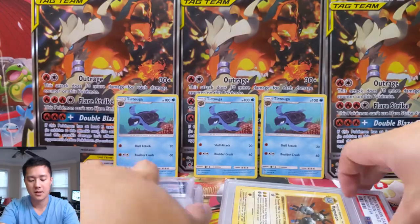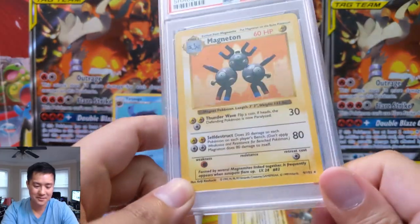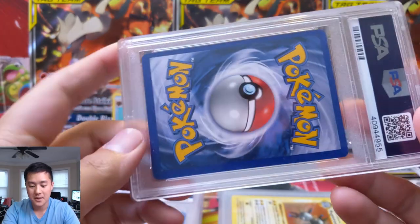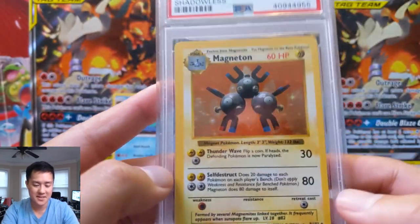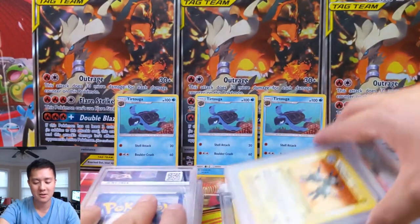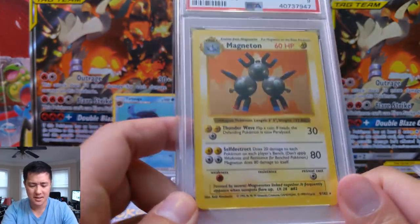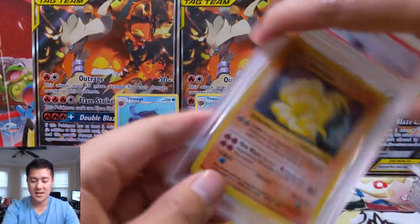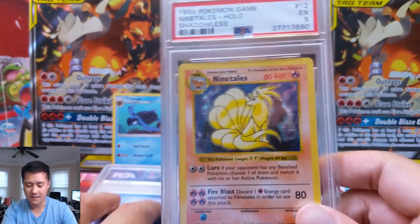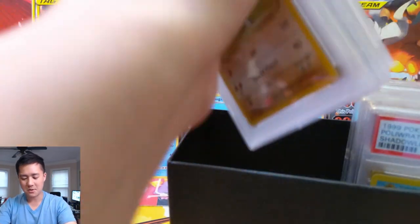We've got a lot of Magnetons — something about that PSA 8 here. There's some visible damage. Maybe this 8 is generous — I wonder if it were graded today it would be harder to get that grade. We also have a PSA 9 — some big heavy hitters. No tens; those would have gone into a different box. And our last one for this box is a PSA 5 for the Ninetales. So yeah — not bulk, but kind of extras not part of any completed sets. Some high grades and some low grades — a bit of a mix.